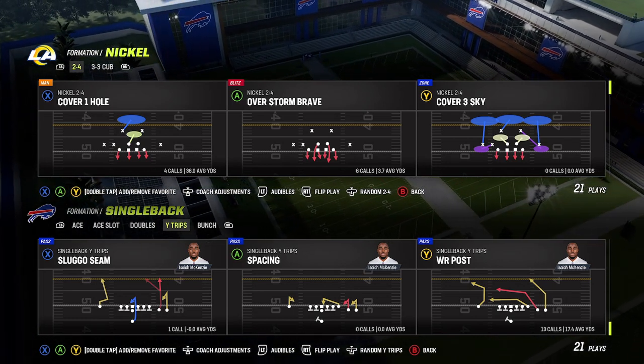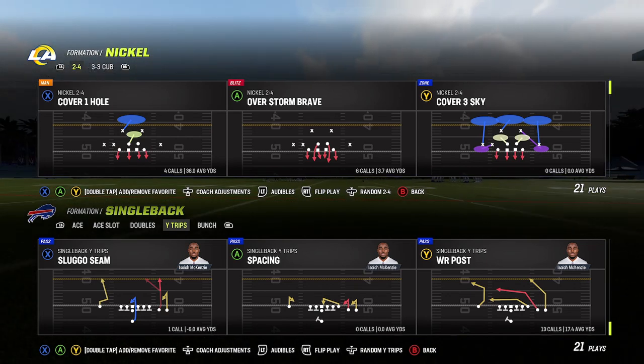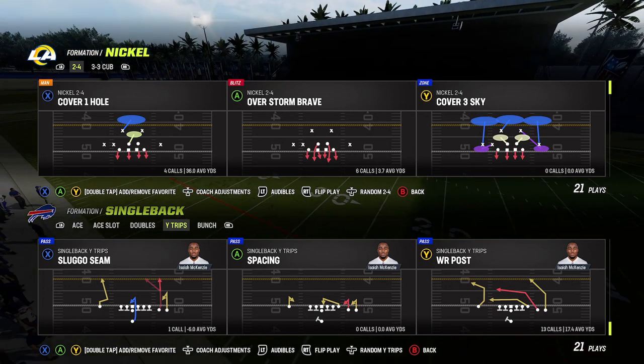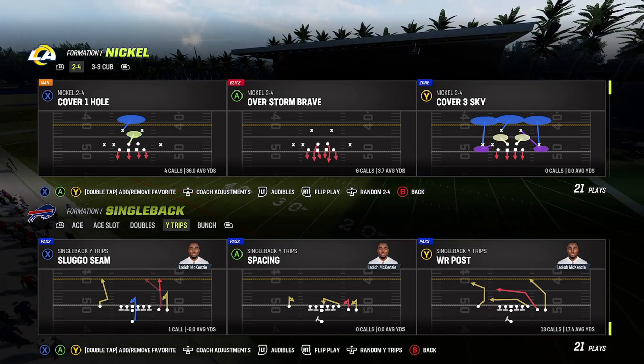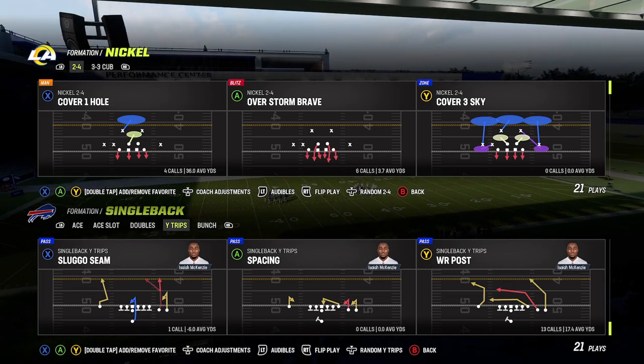In this video we're going to be talking about the play Wide Receiver Post from the Single Back Wide Trips in the Running Gun book. I like this play for similar reasons to the play Curls, but it's also just a stock good zone beater — anything with crossing routes.